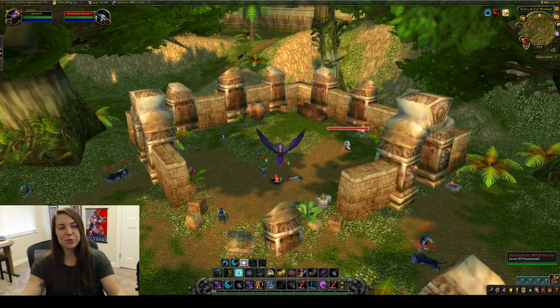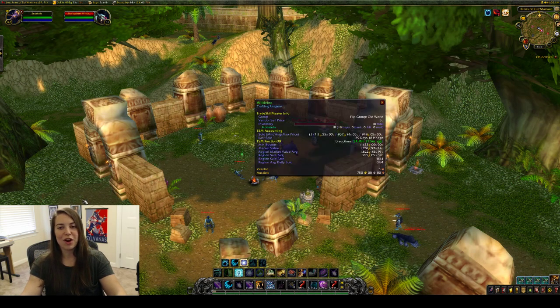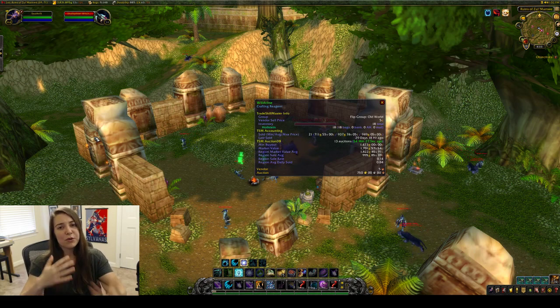We are actually after one mob in particular: the Skullsplitter Witch Doctors, because they have a 10% chance to drop Wild Vine, which is a crafting material used to craft classic transmog. There's a whole lot of tailoring and blacksmithing, but almost all of the professions use it in some capacity.